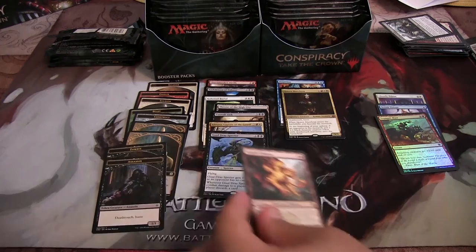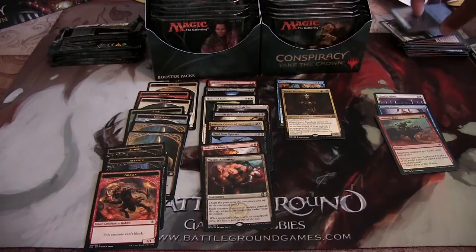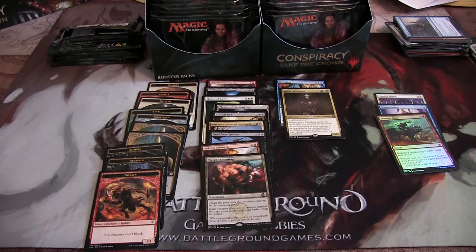So I have an Assassin token, Volatile Chimera, and a Weight Advantage. And a Gobo. I think I've pulled a couple of rare Conspiracies, but I've just been like... yeah, I might have not even realized it the first time.